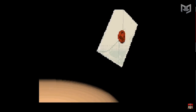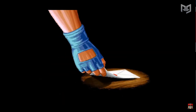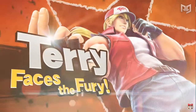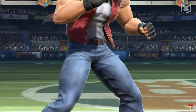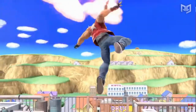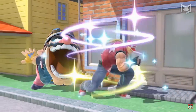Releasing as the fourth installment in the Fighter Pass DLC, Terry Bogard joins Smash Ultimate representing the Fatal Fury series of fighting games. Like fellow classic fighting game reps Ryu and Ken, Terry has some unique mechanics and a moveset that works in unique ways. In this video, we'll be looking deeper into Terry's moves as well as his devastating combos.